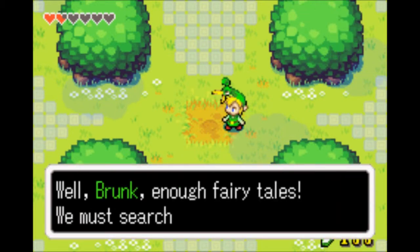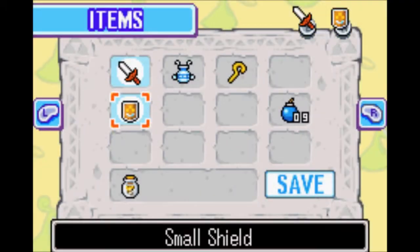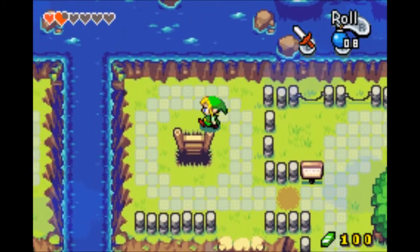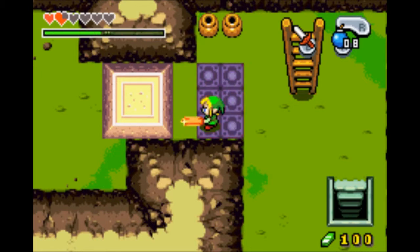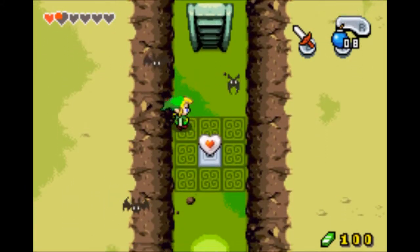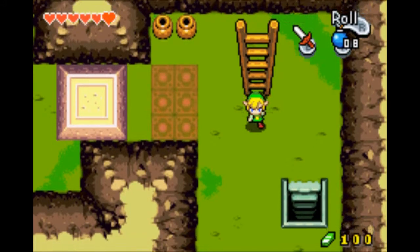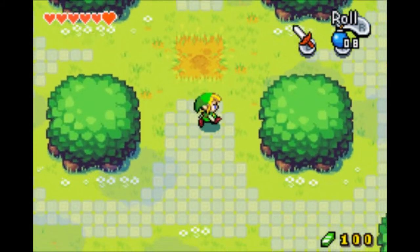After that long explanation, we're done and heading for the next element. For those who didn't understand or fast-forwarded: it basically said that Vaati was a Minish who became evil and is now plotting to take over the world with the Light Force — not just 'the Force.'